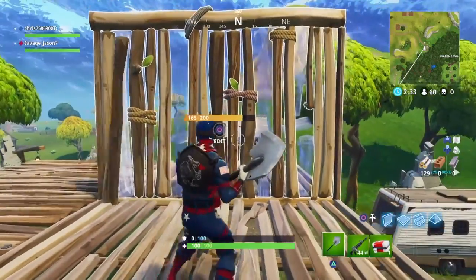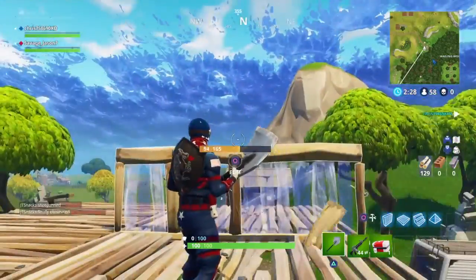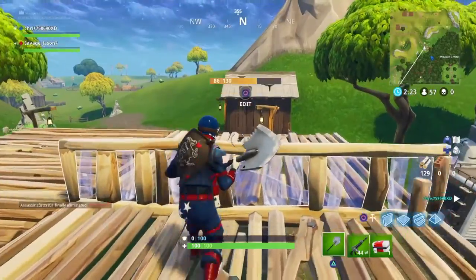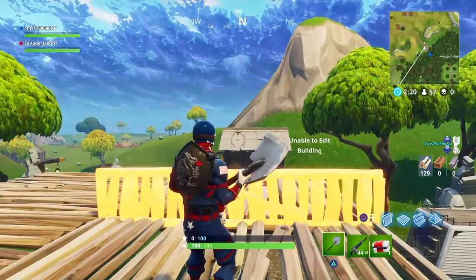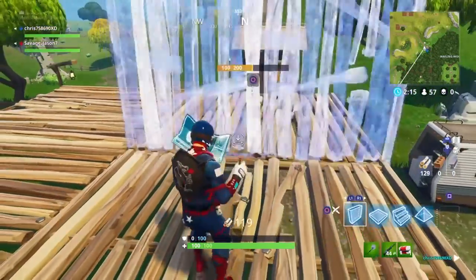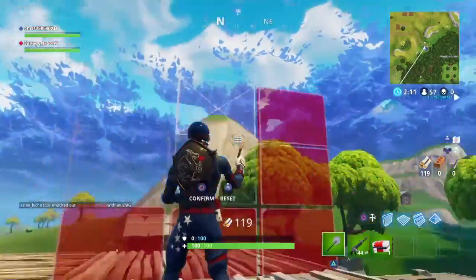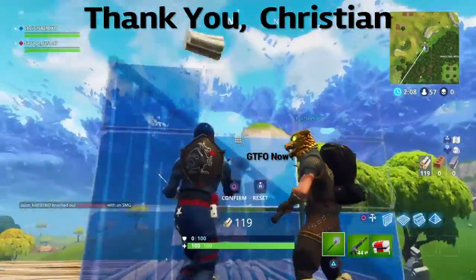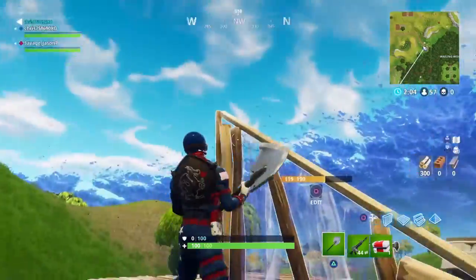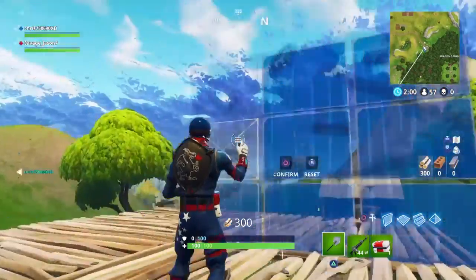First things first is the wall. You could do so many things with the wall. For example, you could take the top off, make it in half, or go one more to make it smaller, take cover. You can take the top three pieces off and make a triangle, put it back, do the other side, and make a triangle also.